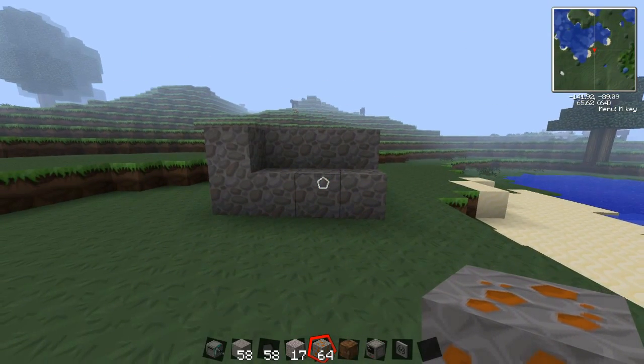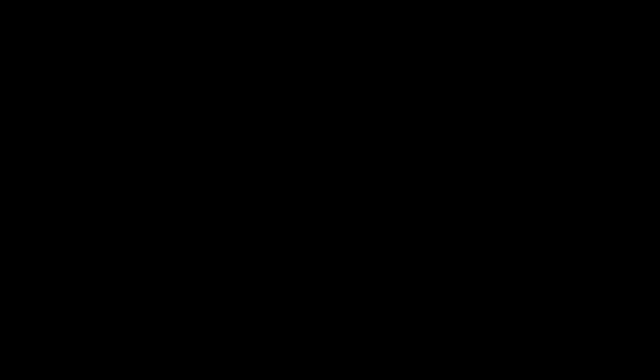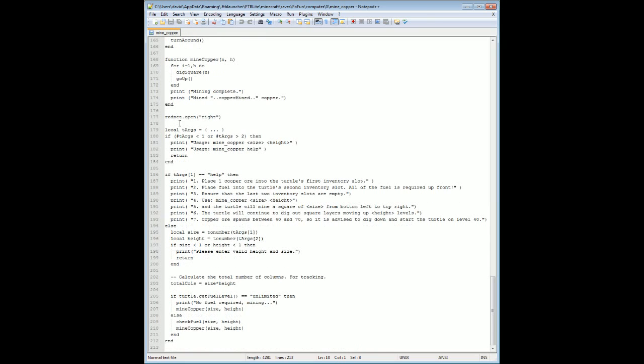Just to give you a quick understanding of how it works, I was going to go over the code. So just a little bit how it works — the program starts here. It's going to open a port for the rednet messages, and do some argument checking to make sure you gave it the correct command line arguments. If you said help, it'll give you some help messages. Down here is where we actually start — if the fuel level is unlimited, it'll print no fuel required and then call the function mine_copper.